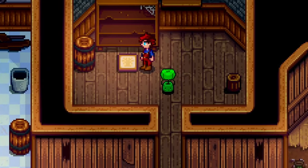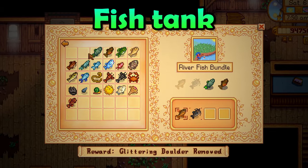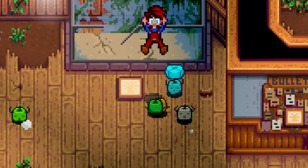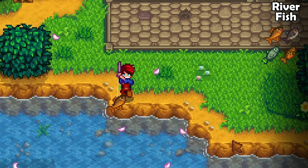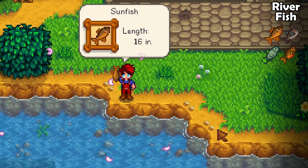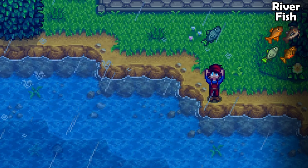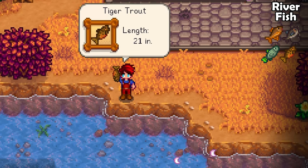You should have no trouble completing this bundle before winter and getting that sweet sweet greenhouse. The fish tank is the scariest bundle to tackle if you are new to this game — don't worry though, you got this. River fish can be found in the river, and this is the river. Catch the sunfish in either spring or summer. Catch the catfish during spring or fall when it is raining. Catch the shad in spring, summer or fall when it is raining, and catch the tiger trout in fall or winter.